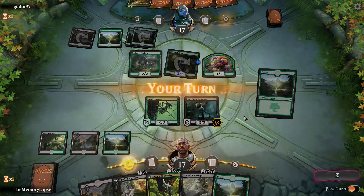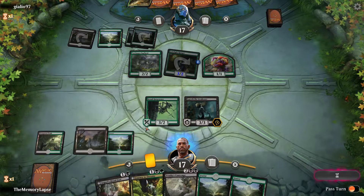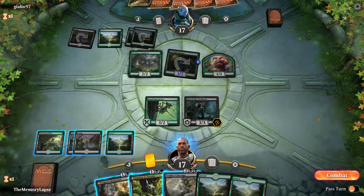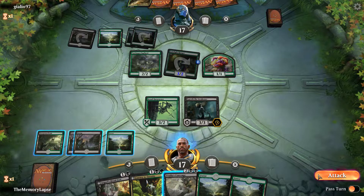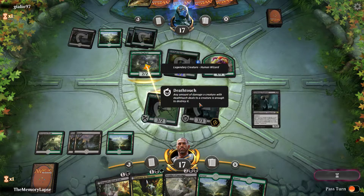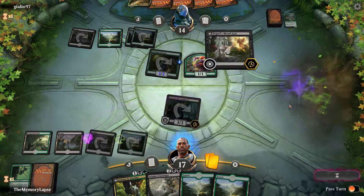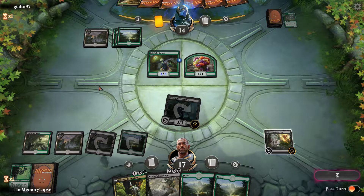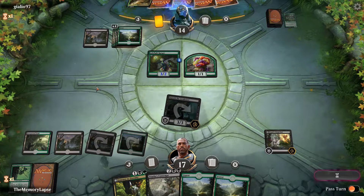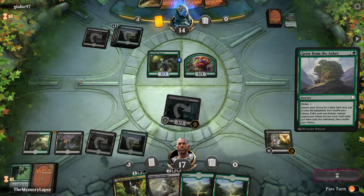They have a bit of a more budget build here. The question is: if we trade Isareth for their two creatures, are we upset? I don't think we are. No blocks — okay, cool — that means Isareth actually has a target next turn, so we can play Blood Fast here. We'll get to at least draw a card off it, and then we'll get a land if they decide to Trophy it.